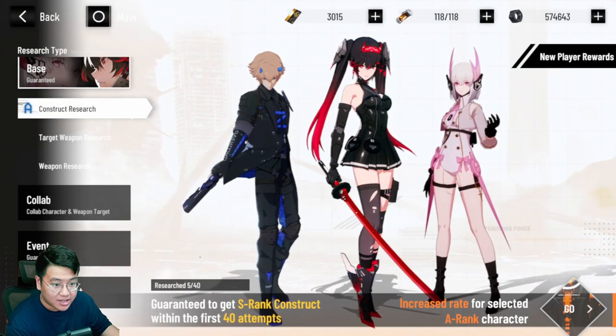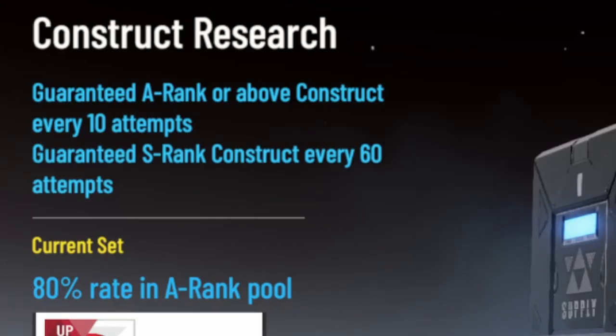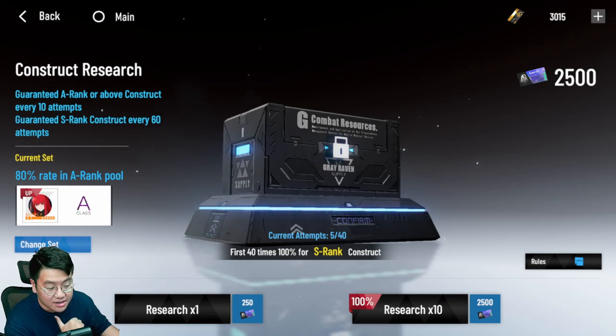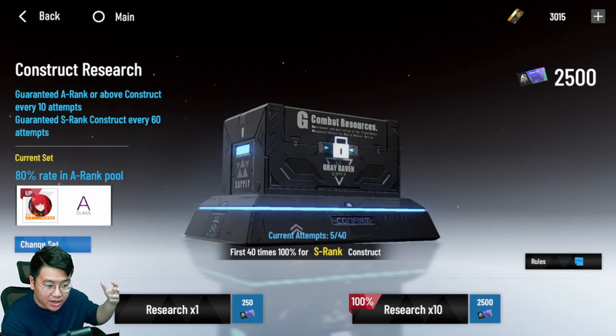Usually you need 60 attempts to get an S-rank, but because you're a beginner, the game lets you get your first S-rank in 40 attempts. If you get a fire character like Nanami or Karenina, you can choose the other one in the S-rank selector. If you get Kamui, you can pick Kamui again to double S-rank him — the game has a dupe system where you can rank up characters using duplicates, so you can double-S Kamui immediately with the S-rank selector.